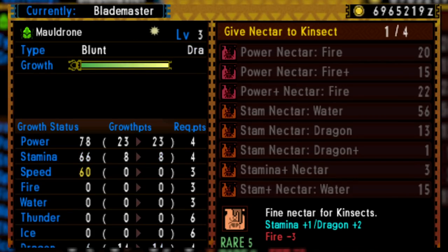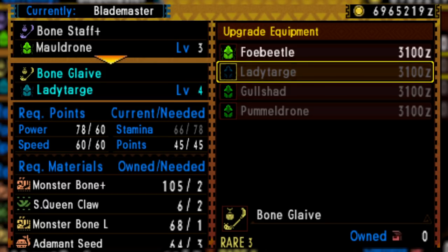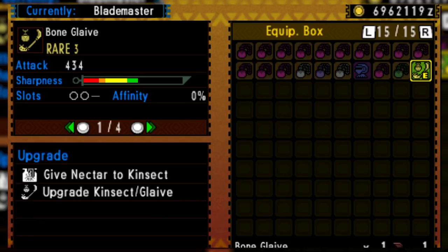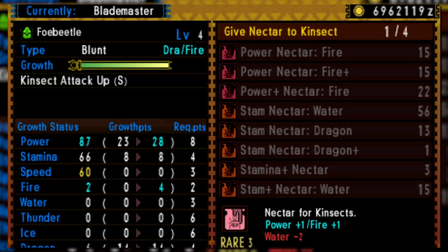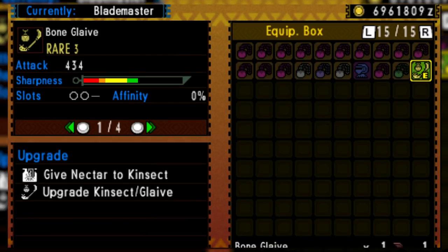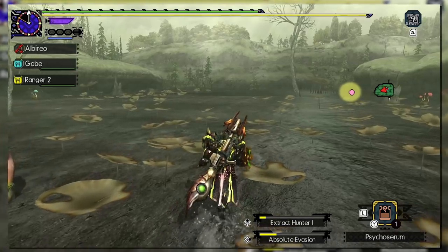Even crazier, once you level them up enough, you get the option to evolve them — with evolving usually focusing on having the Kinsect specialize in one of its three major stat groups, and it may even bestow skills based on this evolution. So yeah, there's a lot to Kinsects, especially early on in the weapon's introduction. Having the upgrading of your Insect Glaive tied to your Kinsect would change in later generations, but for now this is how it was — and how it was was pretty rough.